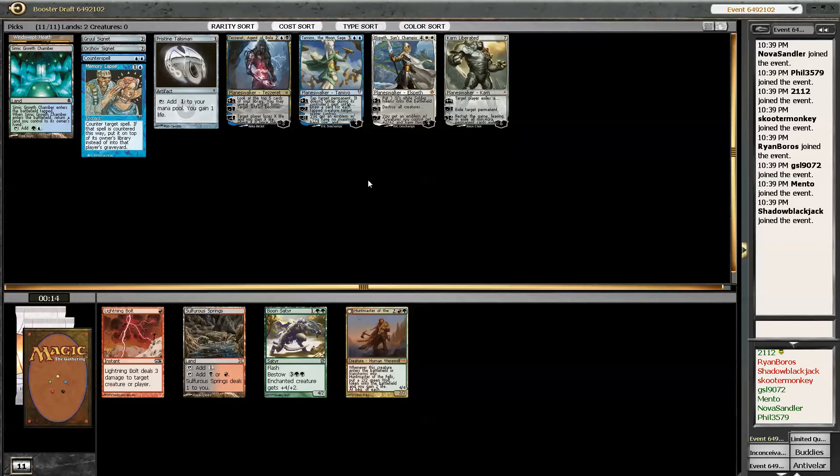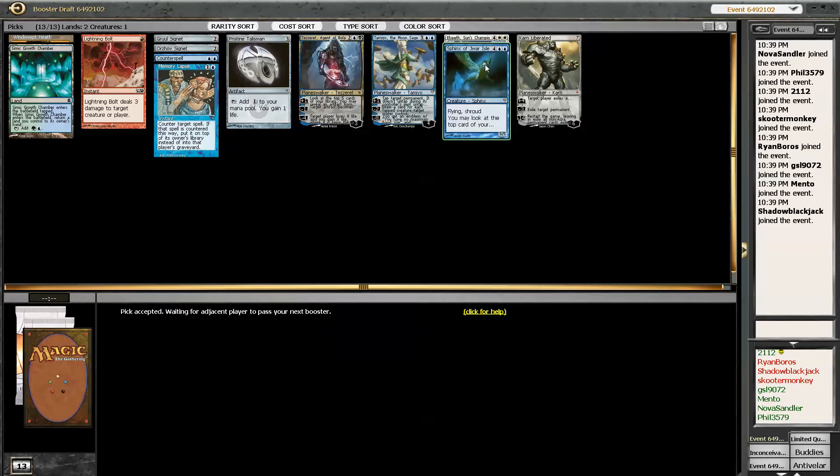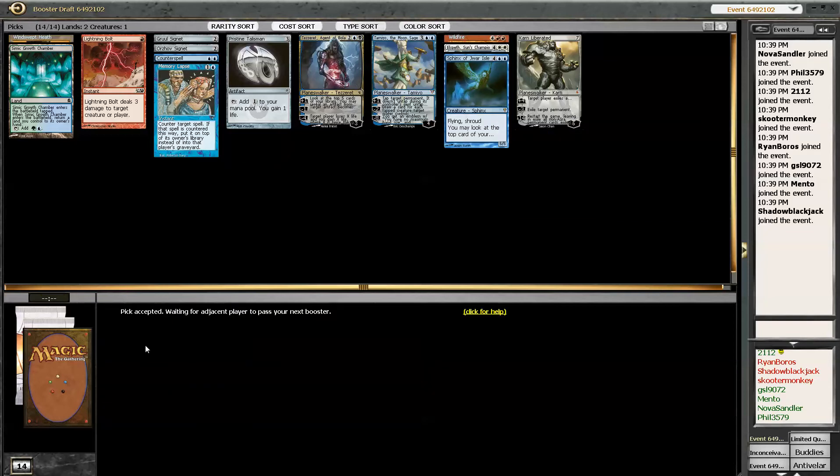I don't think we're playing red in our deck, so the Sulphur Springs and Lightning Bolt don't look very good. Neither does the Huntmaster. I think Lightning Bolt's the best card though. Sphinx of Jawar Isle, I guess. Maybe we are playing red — we got a Wildfire and all these Planeswalkers. That's a good signet.